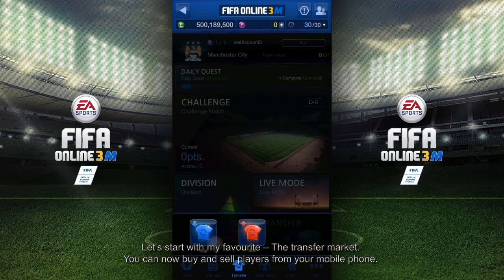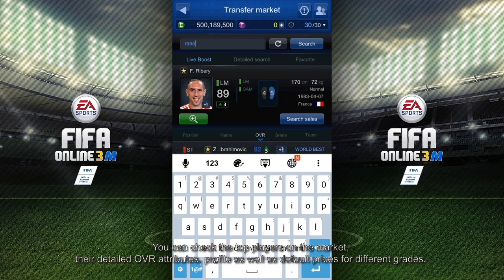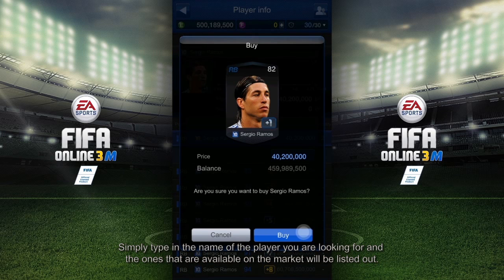You can now buy and sell players from your mobile phone. You can check the top players on the market, their detailed OVR attributes, profile, as well as default prices for different grades. Simply type in the name of the player you are looking for and the ones that are available on the market will be listed out.